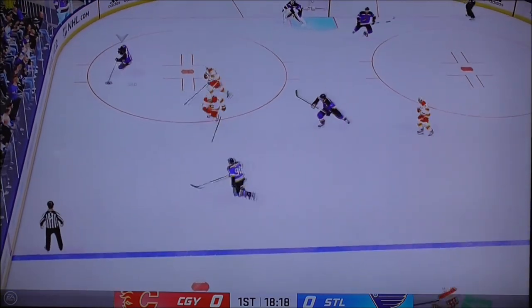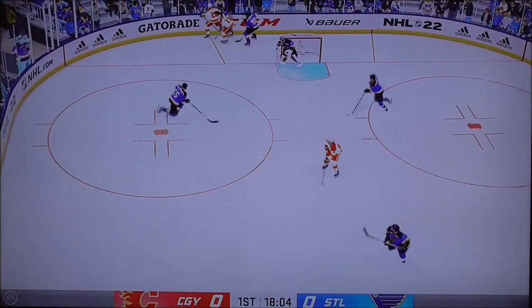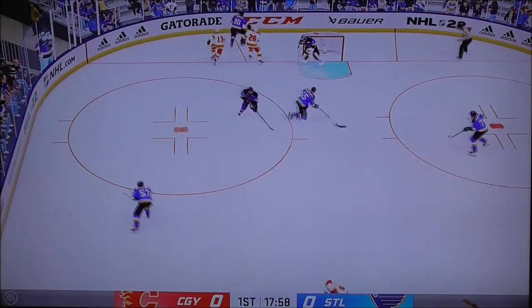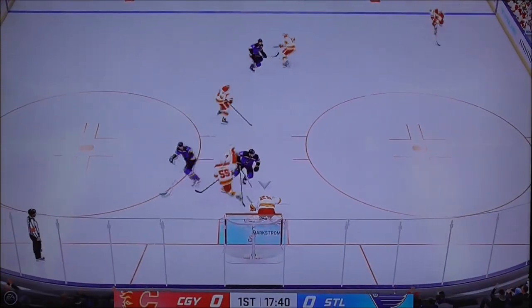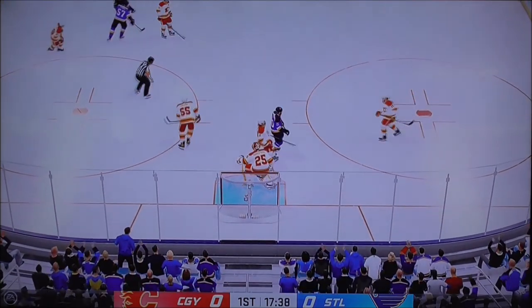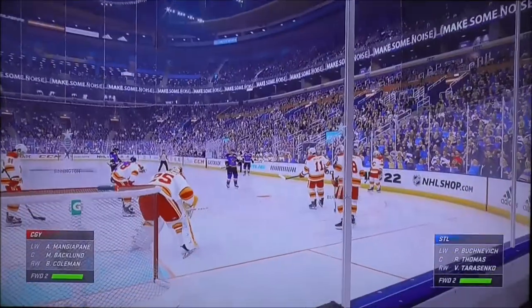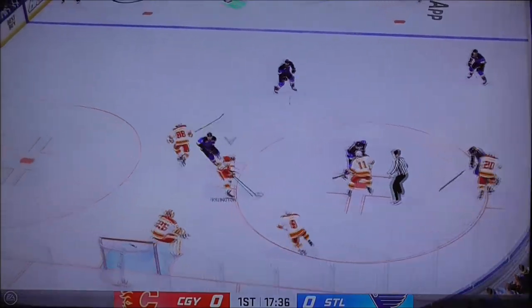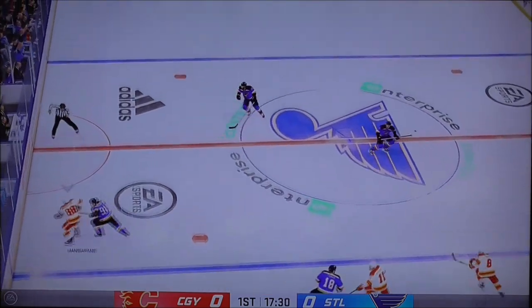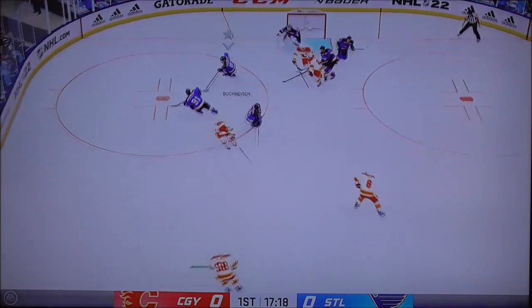Gets the full use of his stick on the poke check. The Flames gain control of the puck against the wall. Quick work with the stick and comes up with the puck. The Blues move the puck into the defensive zone, into the offensive end now. Here's a shot — that's turned away with a fly by Markstrom. Ref blows the whistle as the puck's covered up. The Flames win the draw, slides the puck over. Benjapani's got it along the wing, and that doesn't exactly go tape to tape.